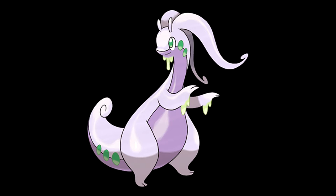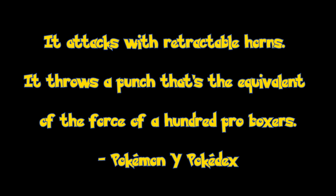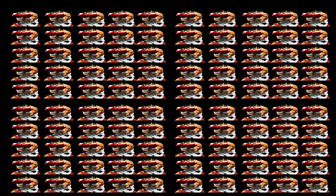According to the Pokémon Y Pokédex, it attacks with retractable horns. It throws a punch that's the equivalent of the force of a hundred pro boxers. Seriously? It's not really much of a physical attacker, but imagine that — just a hundred pros punching at one time. Scary thought.